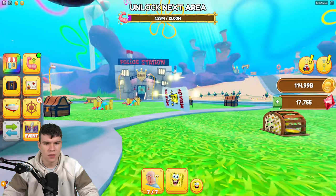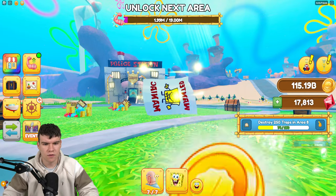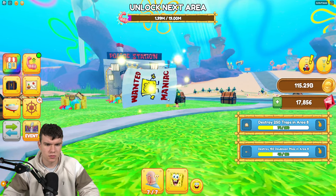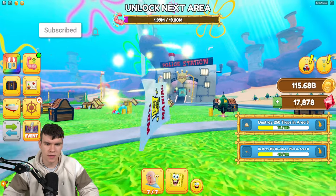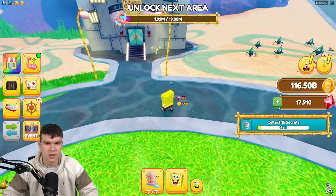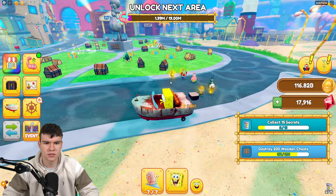Here's one right now. As you can see, this is what they look like — a little wanted poster over there, which is quite cool. That's one of 15, as you can see in the bottom right — there's a counter for it. And now we have two of 15. Let's go and find some more.